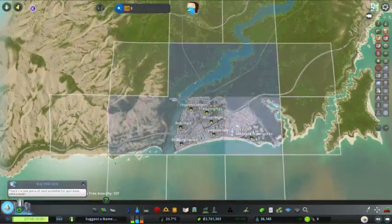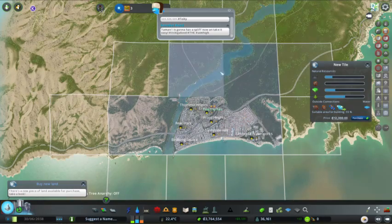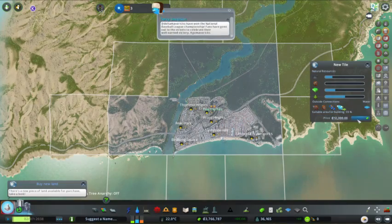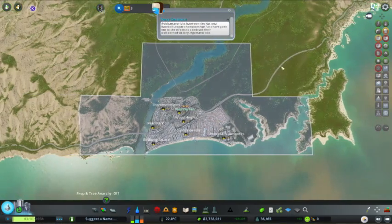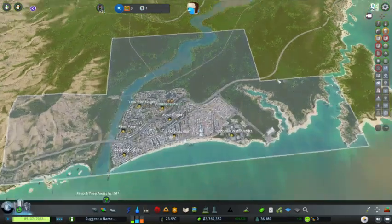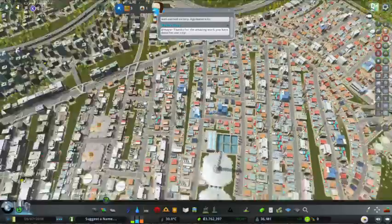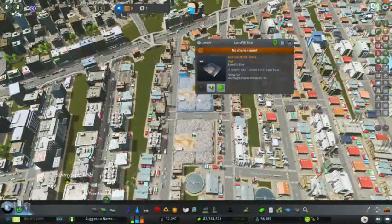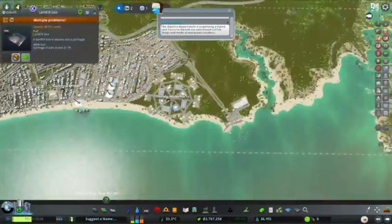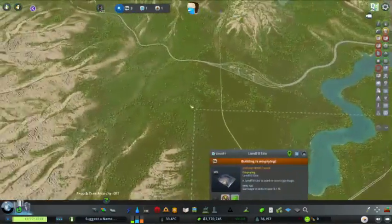We can buy more land already? I thought we couldn't buy more land yet. Oh that's right, we actually did get that milestone yesterday. So which way do we want to go? I think we'll take this extra bit of coast still. We're already up to six tiles, so there's actually not that much further to go until we can start purchasing the entire map, basically.